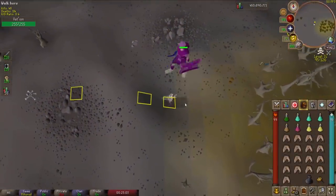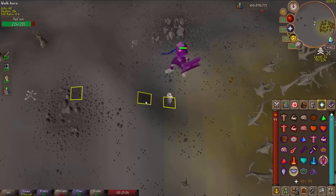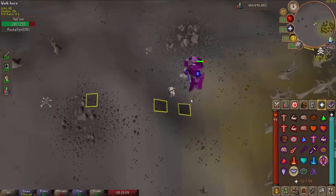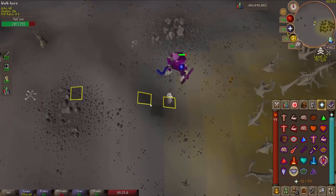Welcome to another ultimate beginner's guide to bossing. In this video we're going to be checking out two ways to safe spot the wilderness boss Vetion.